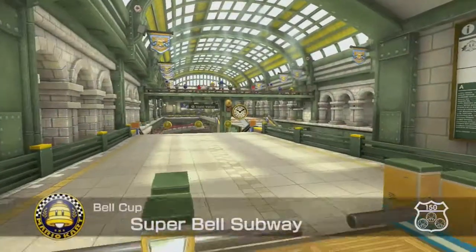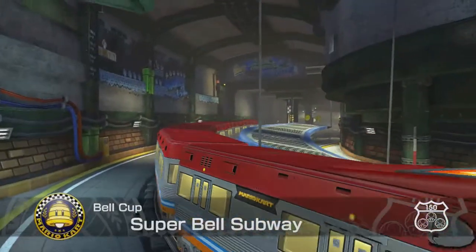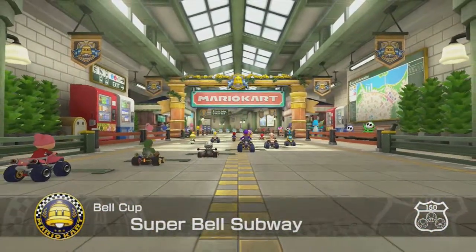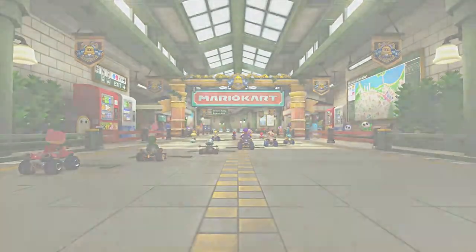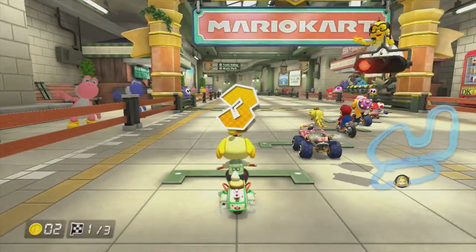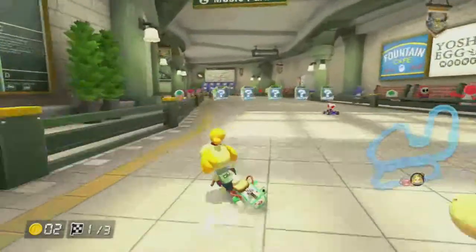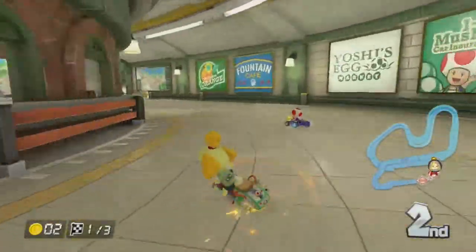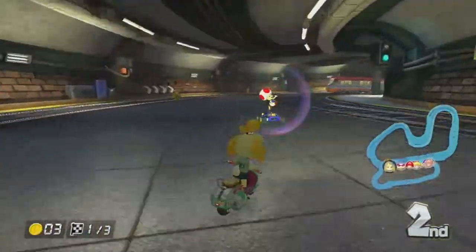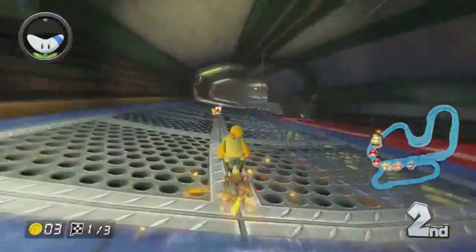Superbell Subway — this track is really cool because it does some cool things to kind of open up the Mario Kart universe, if you want to call it that. It has a map, and a lot of these subway stops lead to other tracks like Yoshi Valley and Music Park. There's a map that actually shows all of the tracks in this entire game are connected. They apparently do a similar thing with Double Dash — connecting basically a Mario Kart shared universe.